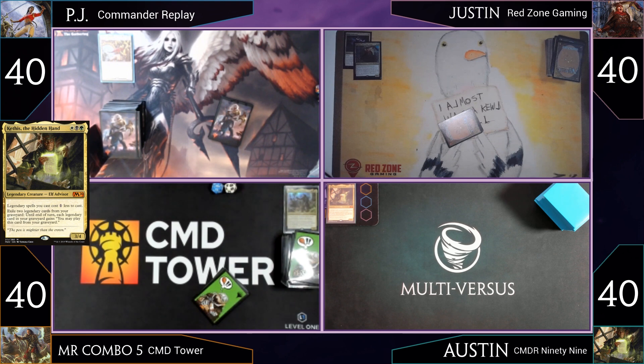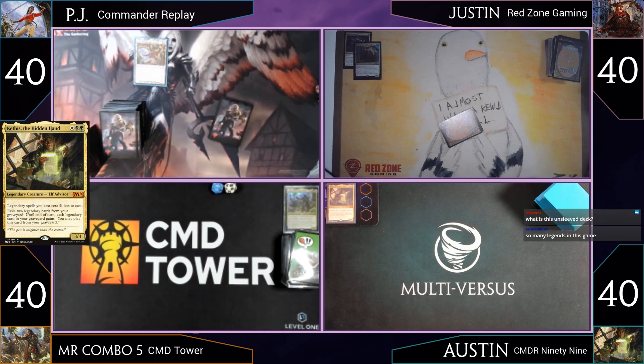Hello everyone, this is Austin. This is the second game of the afternoon. I've brought Kethys the Hidden Hand — this is Abzan legendary spells matter, legendary lands matter, not so much on the planeswalkers. The main point is those creatures. I'm a really big fan of recovery, so when board wipes happen I like to exile cards from my graveyard to recur some of them back. It's a fun deck — we'll see how it plays.